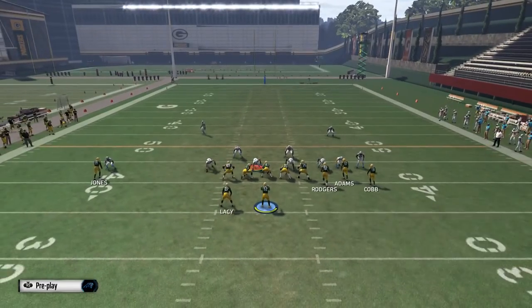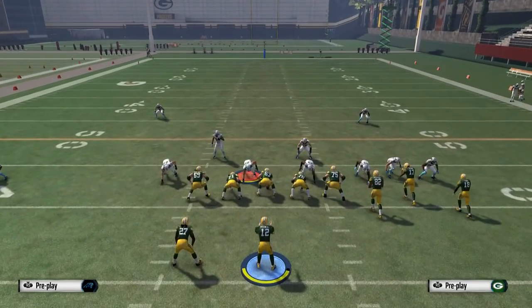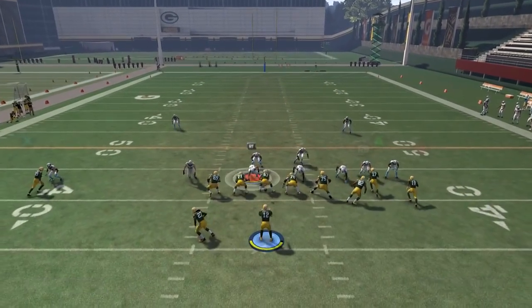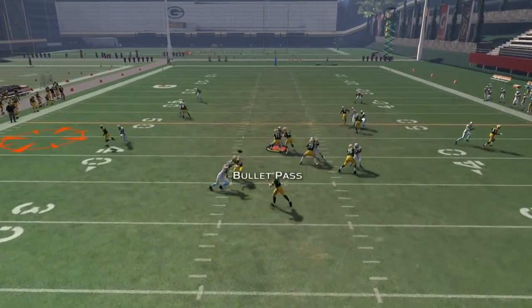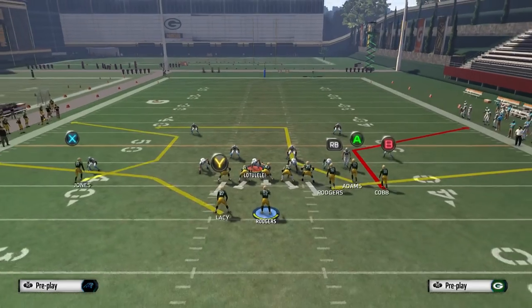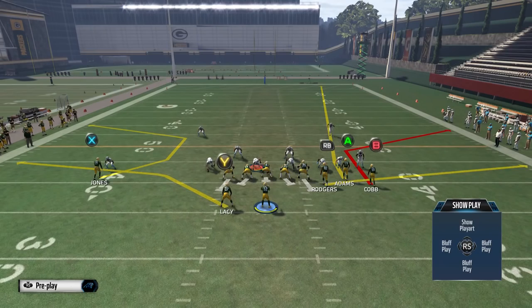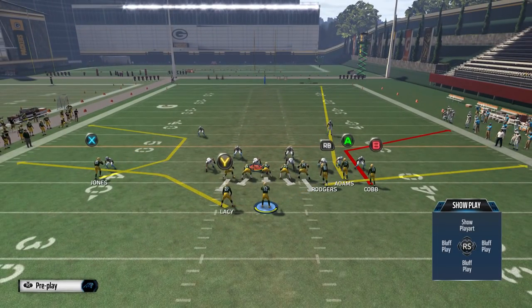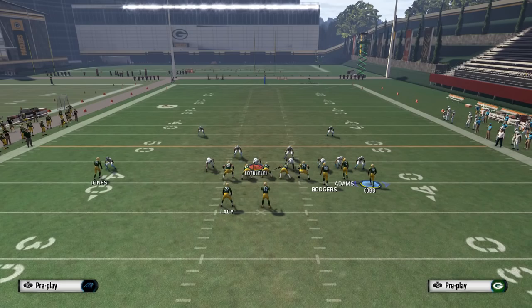The reason why we like this is because we also have a flood to the right. So this motion is going to work against zone because we have a flat and a fade on that side. As far as man, this is going to work against a press defense and an off coverage defense. It also doesn't really matter who the defender is — here we have Josh Norman and we're beating him every time. On the left side we have the running back on a table route, but that's not our primary read. What we want to look for on the left side is the C route to the left receiver — that's going to get open against man every single time.